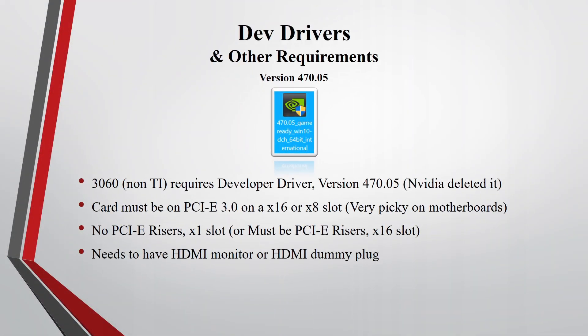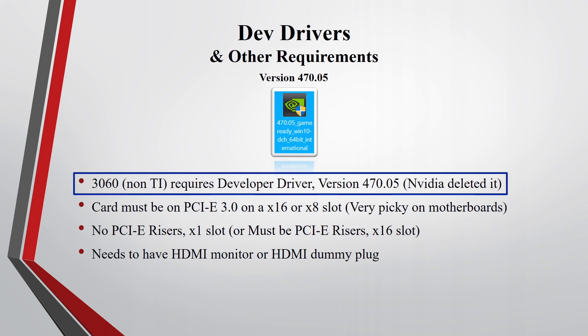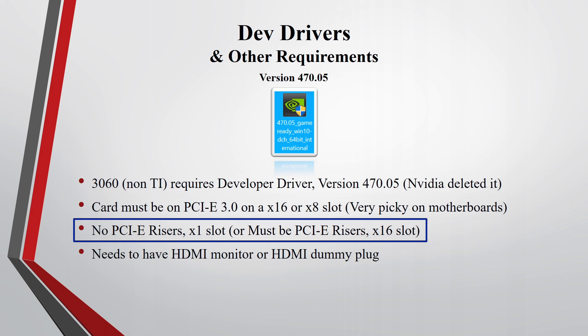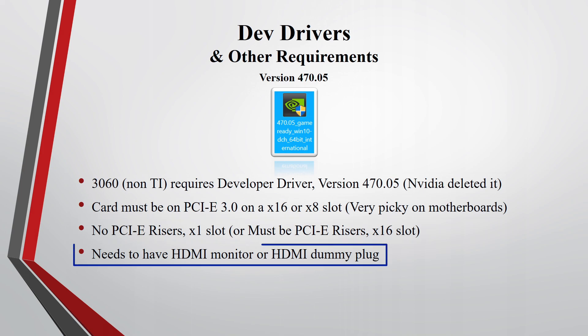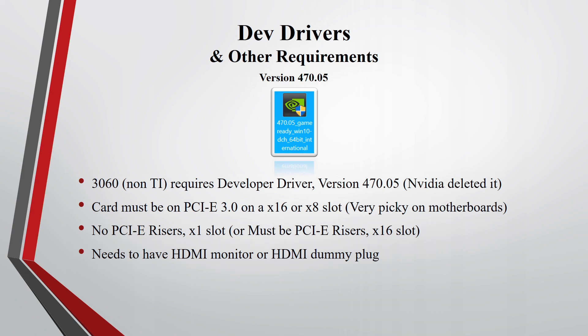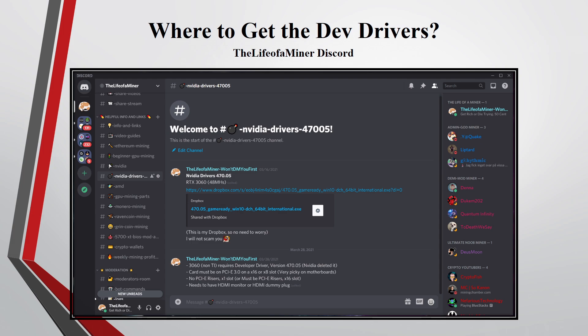Now let's test out the RTX 3060 with the dev drivers. There are additional requirements in order to get the full hash rates. The RTX 3060 requires the dev driver version 470.05. The card must be on PCIe 3.0 on an X16 or X8 slot — it's very picky on motherboards, so if you have an old motherboard it may not work. You can't use any PCIe risers or the X1 slot. If you do want to use risers, it needs to be the PCIe risers X16 slot. It also needs to be connected to an HDMI monitor or you need an HDMI dummy plug. Check out my video on how to set up the RTX 3060 for mining Ethereum for more details. And if you want to grab the dev drivers, join my Discord — I have a section where you can download them.